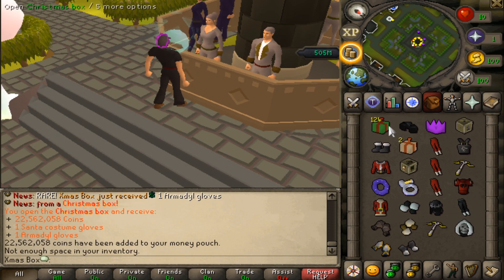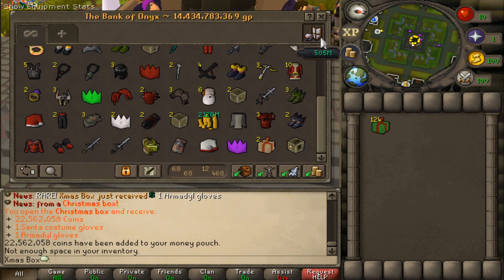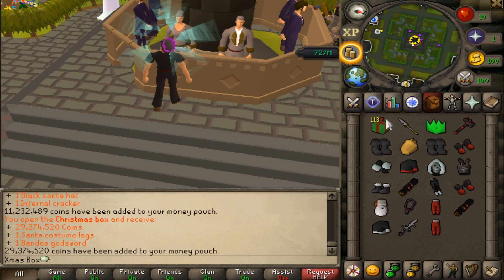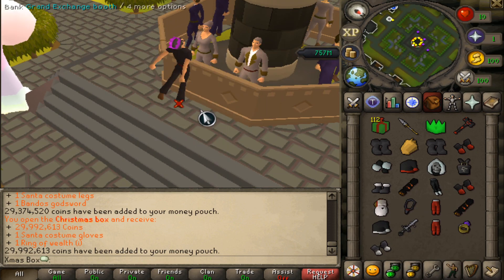I actually can't get over how OP these are. Look at — like, hello? This is from a box. Boys, make sure to grab yourself a few of these. Double Infernal Cracker! Of course I'll open up these at the end of this.